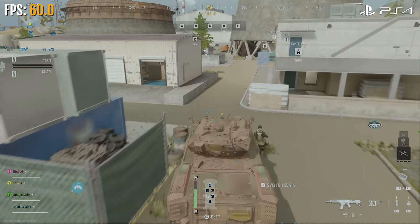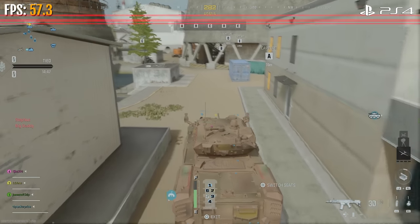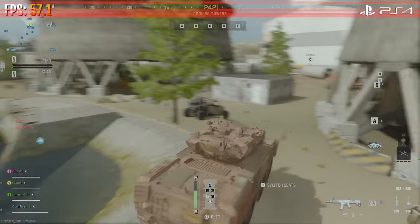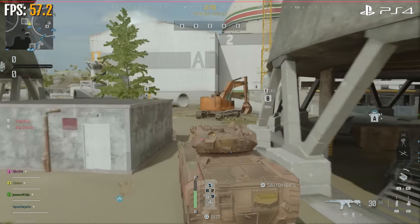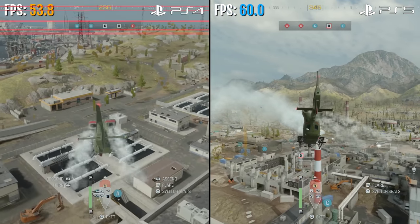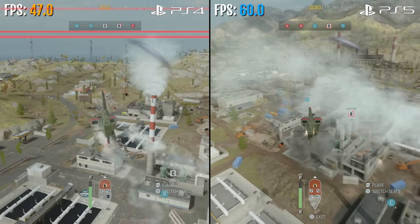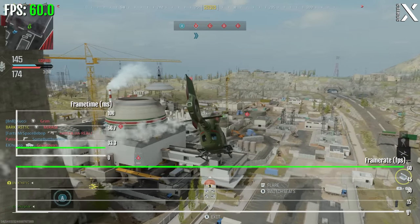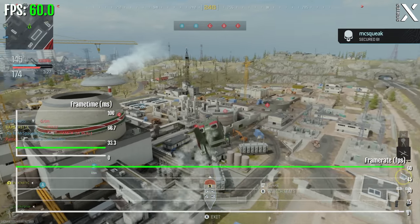The old generation PS4 does struggle with ground war. The textures pop in and it takes a few seconds for some of them to load. The frame rate on PS4 is also a mess — kind of all over the place when flying around in the helicopter. The current gen consoles, including the Series S, actually don't have those issues.